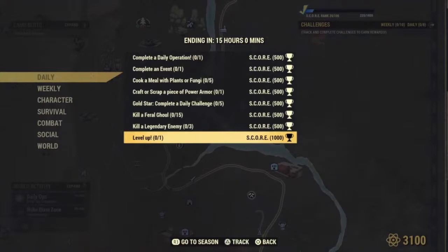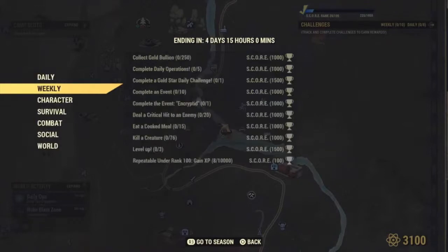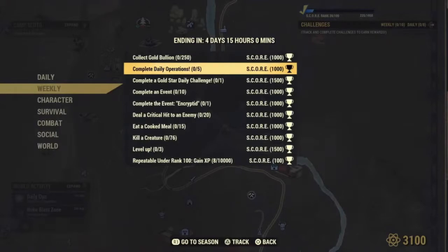Now let's take a look at the weekly challenges. The weekly challenges will never have a bonus on them, but they're always worth about 1,000 points or more. They usually involve completing five daily operations within the seven-day challenge. The challenges start Tuesday at 12 noon Eastern Standard Time and run until the next Tuesday at noon Eastern Standard Time — that's for the weekly. Daily challenges run from noon to noon Eastern Standard Time, and they show you the clock on both the daily and weekly to help you out.